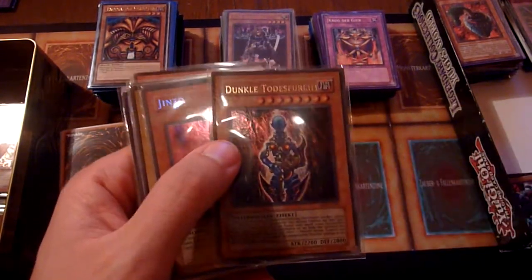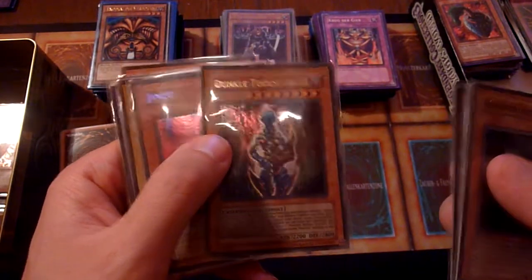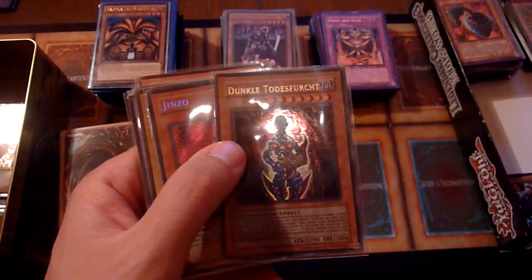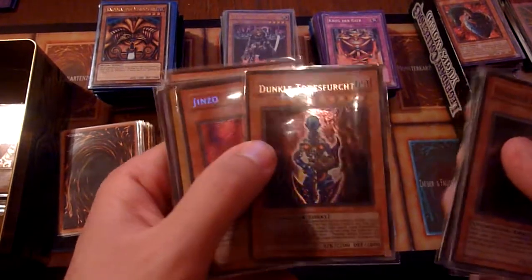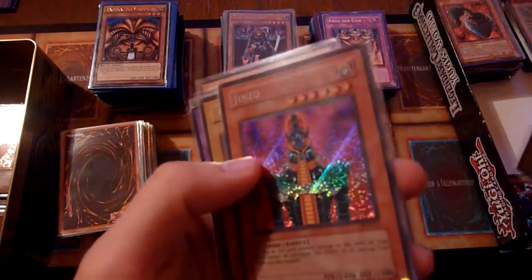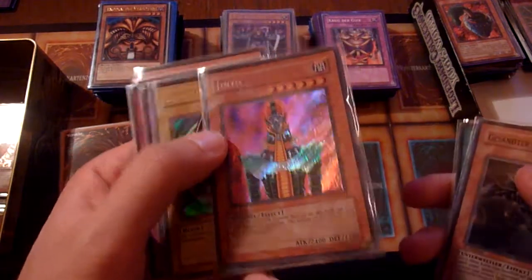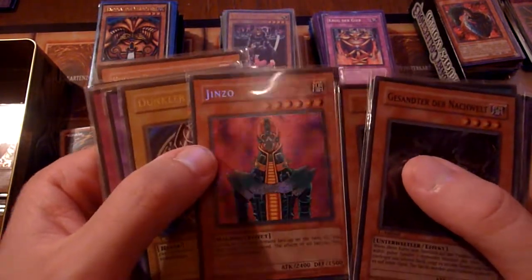Dark Necrofear is one of my favorite cards from back in the day, because I once ran it in my Kuriboh-themed deck — Kuriboh being Fiend — and other Fiend cards like Opticlops and Mask of Darkness and stuff, and Sangan of course. We have a Jinzo from the 2003 Tins in very good condition, so this is one of the more valuable cards.